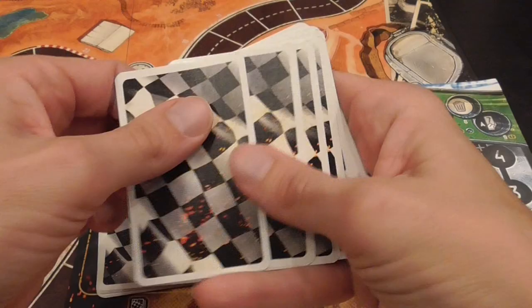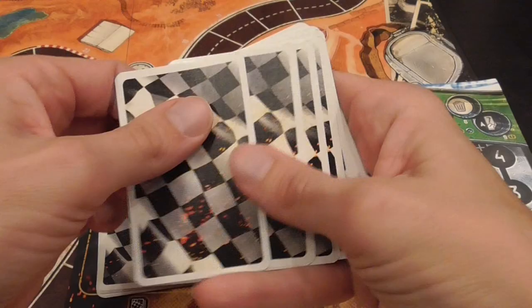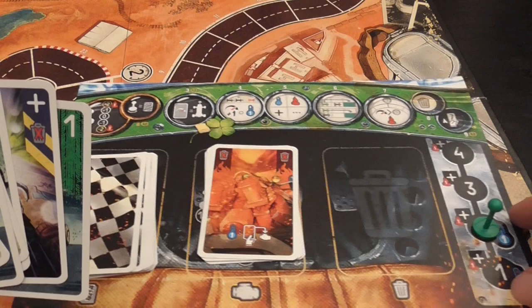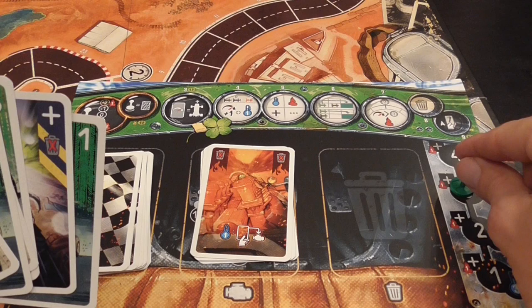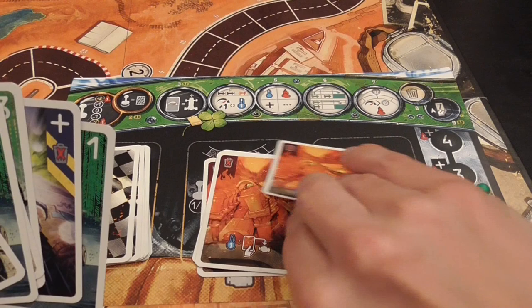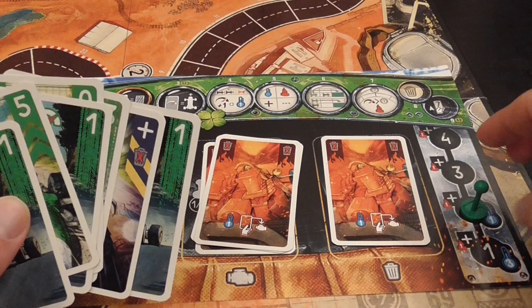You start your round with seven cards in hand. Each player must play a number of cards equal to their current gear. At the beginning of the round you can go up or down by one gear without any penalty, or go up or down by two at the cost of — you guessed it — taking some heat into your discard pile.